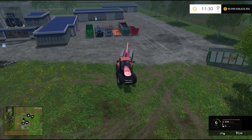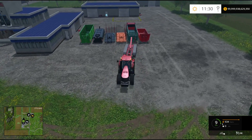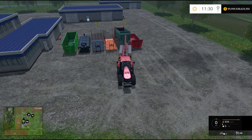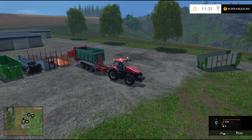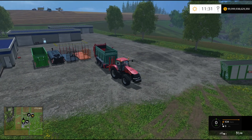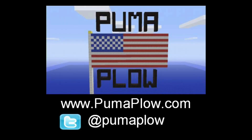You can just boom — back up to whatever. It's a pretty cool concept. We haven't really used it much but it is cool. You can even go crooked and sideways and it still works — it straightens itself out for you, it's magic. That's the ATI Runner Pack — you can get it through Steam or through farming-simulator.com. Until next time, we're Mike and John from pumaplow.com, see you!